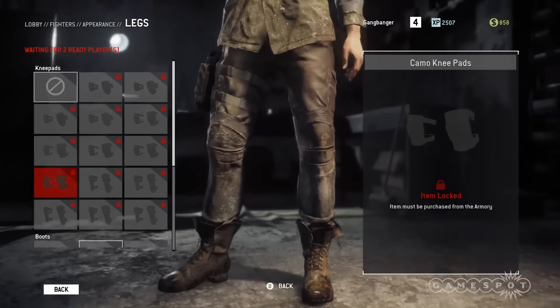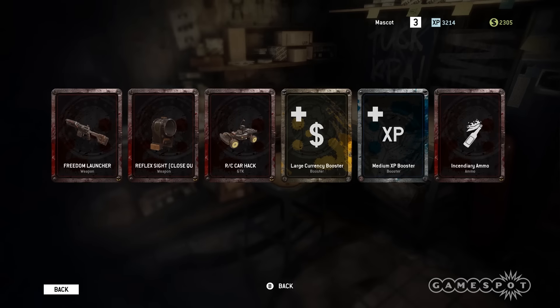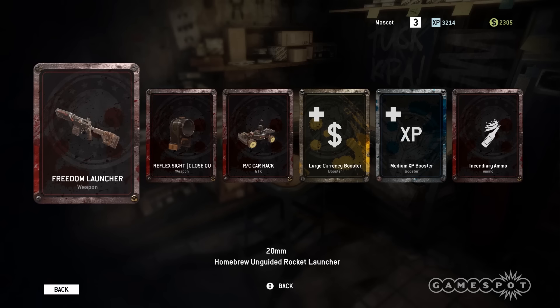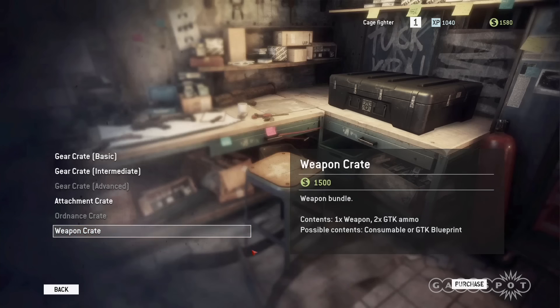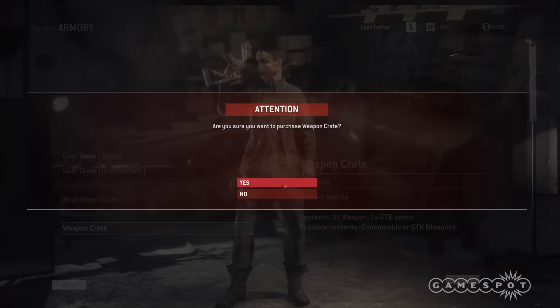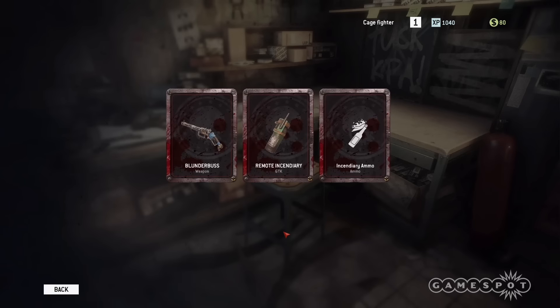Card packs are bang on trend right now — that seems to be another hot thing a lot of games are doing. You earn in-game money by playing, or you can spend real-world money to buy packs, and that dictates what cosmetics and weapon attachments you get. So literally everything is attainable through these packs. They made a real big statement that it was not pay to win, and you can actually decide what kind of things you want to unlock — if you want heavy weapons and ordnance, you get an ordnance pack. It is a little bit luck of the draw, but from what we played, I think they've struck an interesting balance.